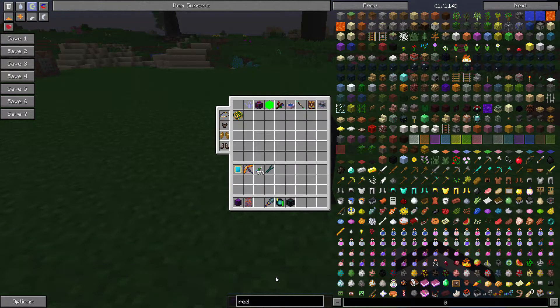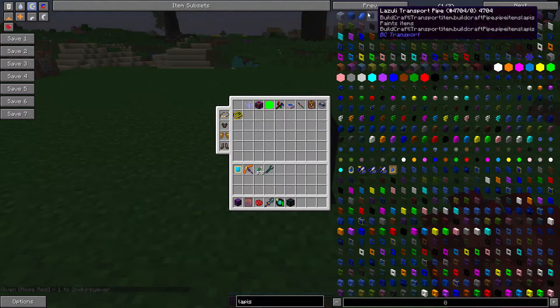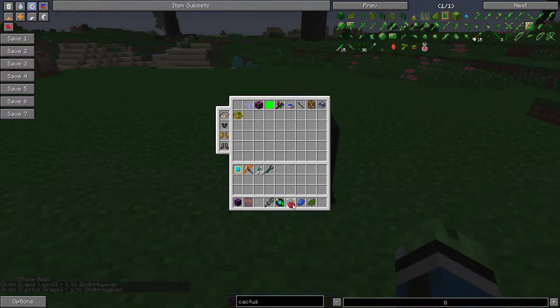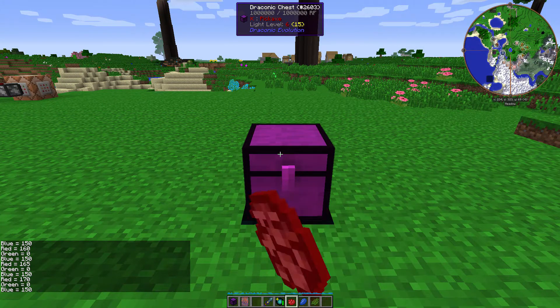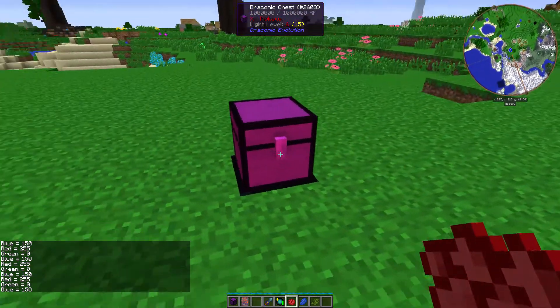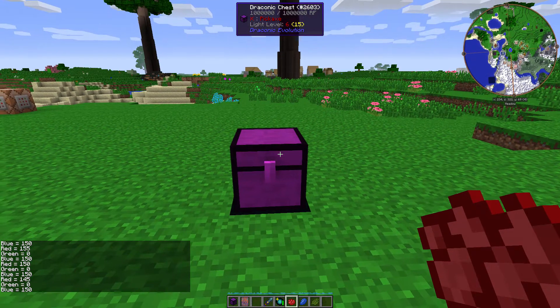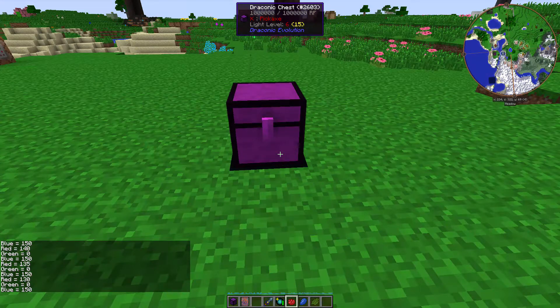Let's get red, lapis, and cactus green. Look, it's getting more and more red. That's a little pink. If you right-click the top half, it increases the color value; if you right-click the bottom half, it decreases. Now it's getting more and more blue.